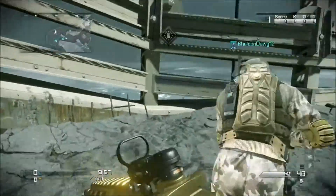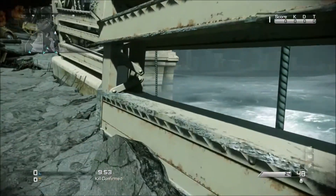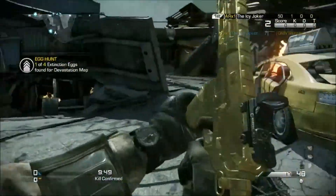What you need to do is run to the side over here where this railing is, and if you look you can just about make out that there's a hive. If you shoot that then that will be the first one complete, so then you can move on to the next one.